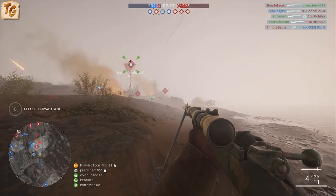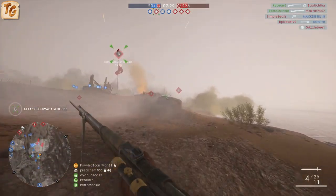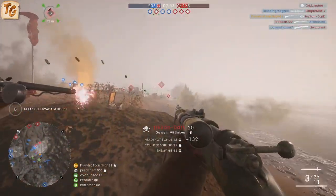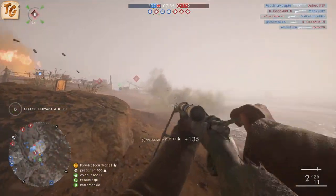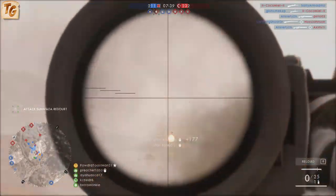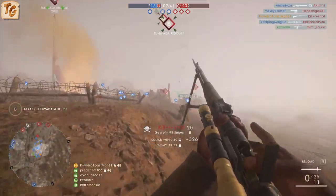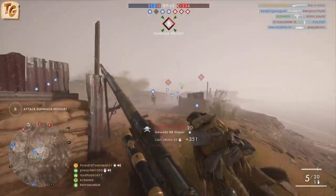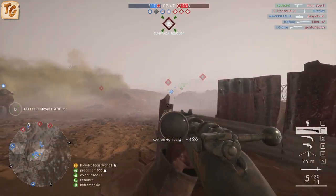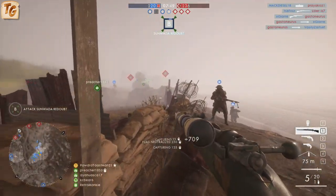The Gewehr 98 really gives you options as to how you wish to play the scout class from a distance perspective. With three distinctly different ranges for sights, you have the freedom to decide how far from your target is going to be ideal for you. If you like getting in close and playing the objective hard, you can be aggressive with the infantry variant. Should you wish to stay back and help your team from afar, the sniper variant may be the better option. Something in the middle — well, then you have the marksman variant.